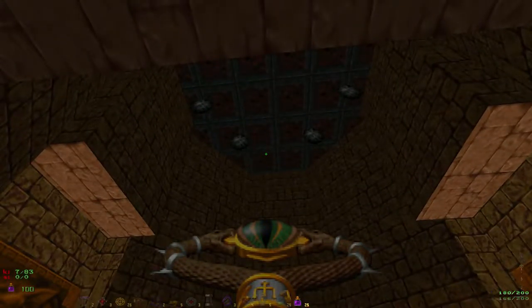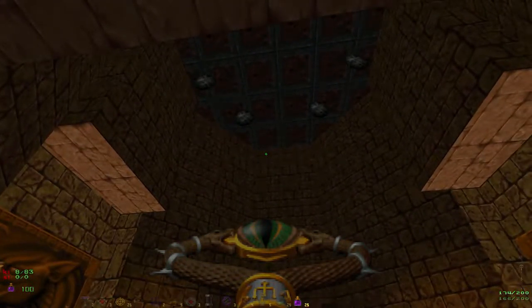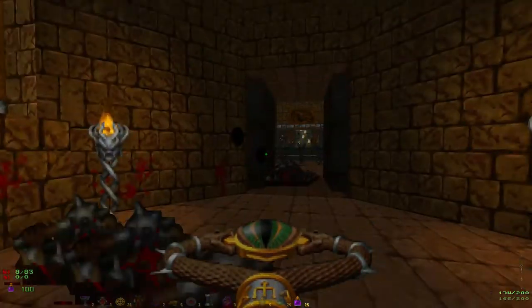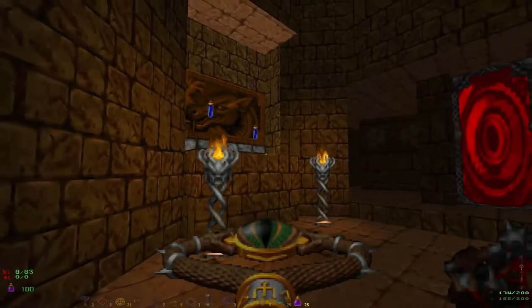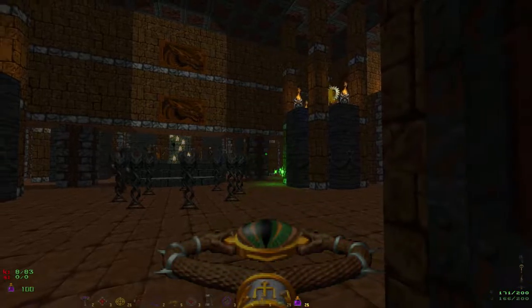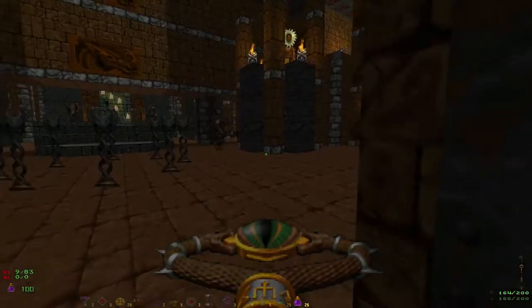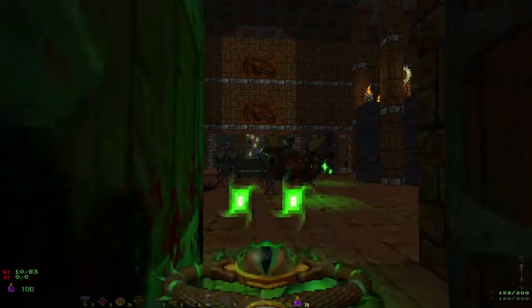Those are Afrits. But you can see how they're not glowing — they're dormant, completely dormant. And at some point they'll be woken up, probably by being set alight. So at some point they're all gonna wake up and start attacking us. I don't know when.